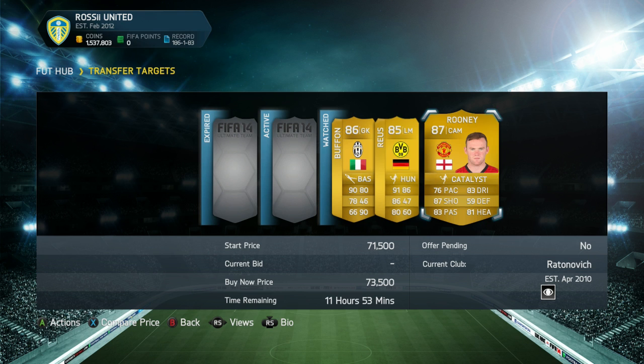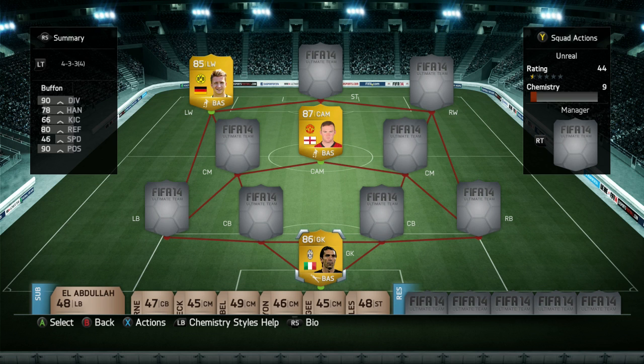We're going to build a team around them now. Okay guys, I'm back and I've built the team. As you can see on screen, the three chosen players are Boufant, Rooney, and Reus. We've chosen the 4-3-3 with a CAM formation, which is pretty good for a hybrid because it doesn't have many links — only three — making it quite decent.